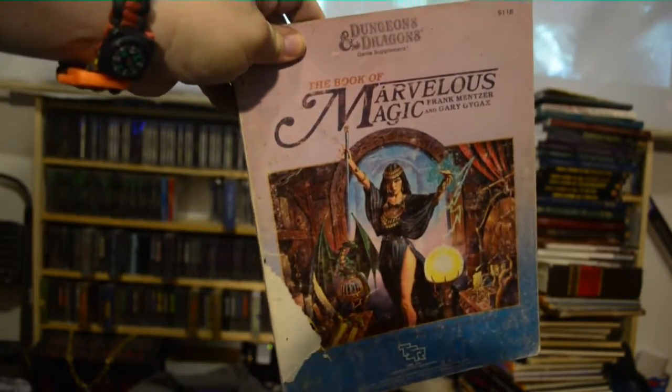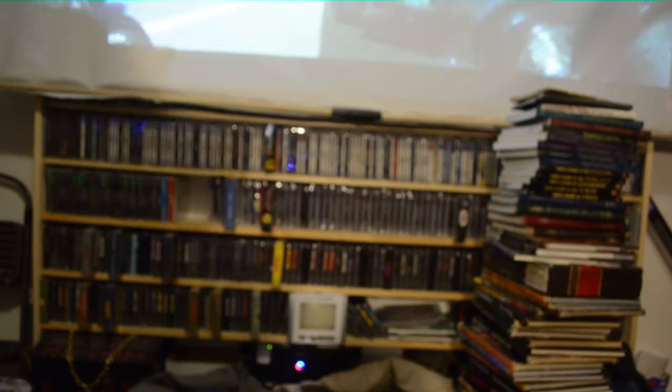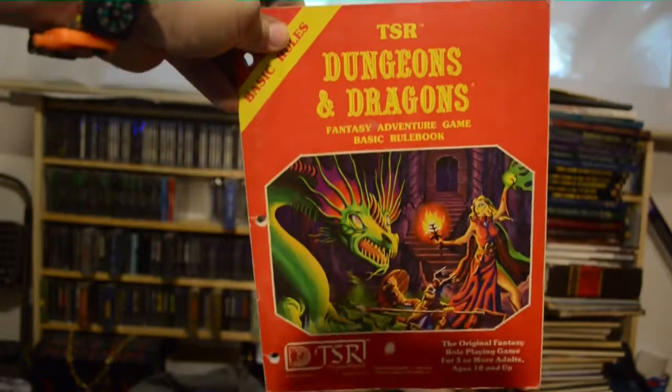The Book of Marvelous Magic. Fantasy Adventure Game Expert Rulebook — it's just some added rules and additions. And remember, none of these are rulebooks — they are suggestion books on how to play the game. That was book number two. Here's book number one of that series — I believe they were like a small box set too.